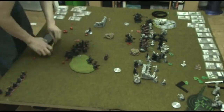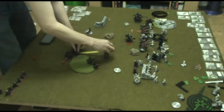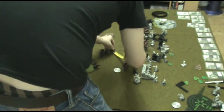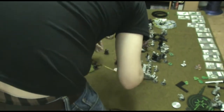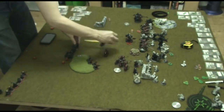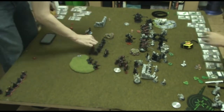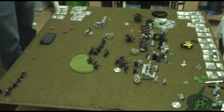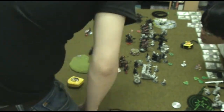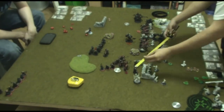The Iron Fang Pikemen get a Shield Wall order, move 6 inches forward, pop their Mini-feat, which allows them to move another 6 inches and then Shield Wall. The Black Dragons Shield Wall and move forward. The Widowmakers move. No upkeeps were kept.